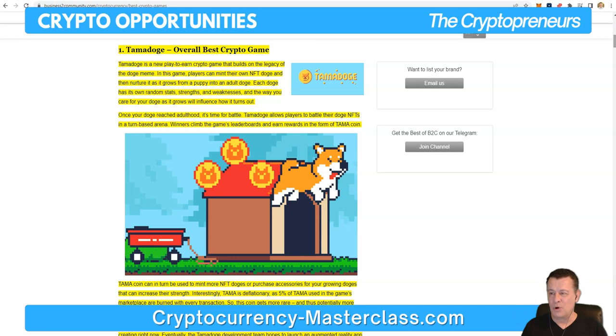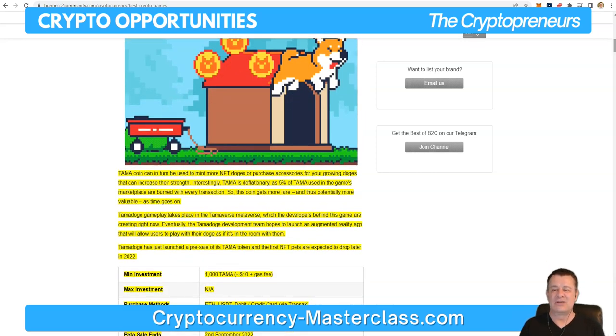TamaCoin can in turn be used to mint more NFT Doges or purchase accessories that increase their strength. Interestingly, Tama is deflationary, as 5% of Tama used in the game's marketplace is burned with every transaction, making the coin more rare and potentially more valuable over time. Tamadoge gameplay takes place in the Tamiverse metaverse. Eventually, the TamaDoge development team hopes to launch an augmented reality app. Tamadoge had just launched a pre-sale of its Tama token, with the first NFT pets expected to drop later in 2022.